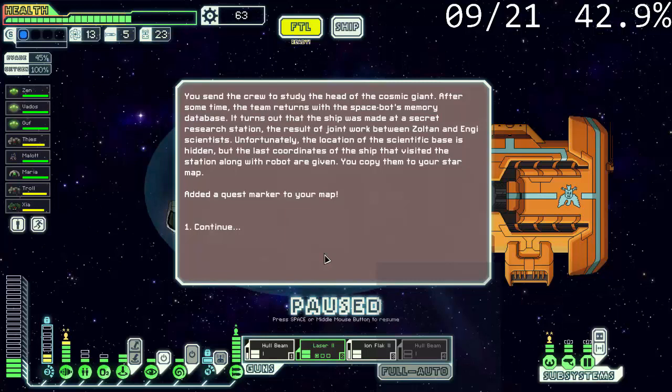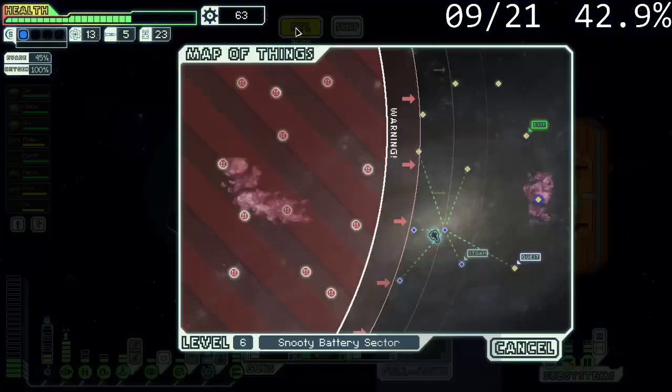It's an Akuta study — dead of the Cosmic Giant. After some time, a team returns with SpaceBot's memory database. That ship was made at a secret research station, a result of joint work between Zoltan and Engie. Where do the rebels have it? First, the location of the scientific base is hidden, but the last quarters of the ship that visited the station along with the robot are given. You've added them to your star map. I hope we can get there.